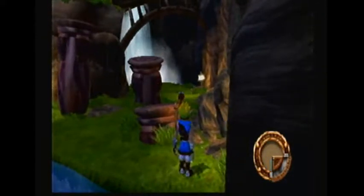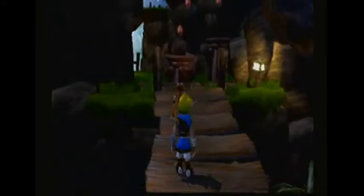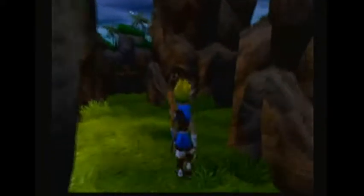From here you just want to uppercut around the orbs and punch to that rock over there, ground pound, and do normal movement up here. Then from here you don't want to roll on top of that platform — you want to punch past it and roll towards this area and try to high jump.